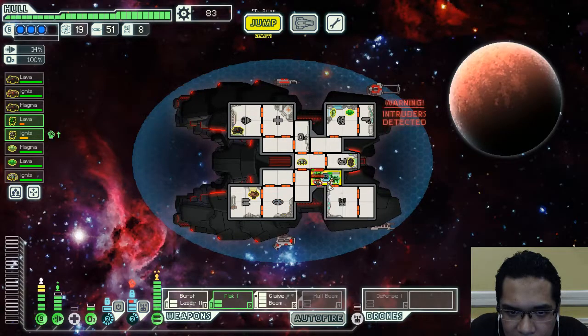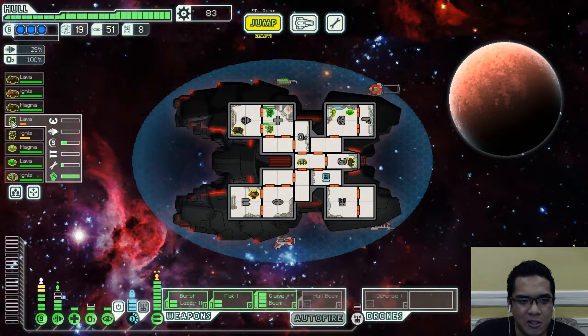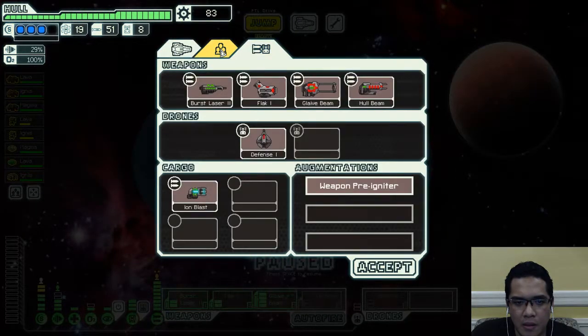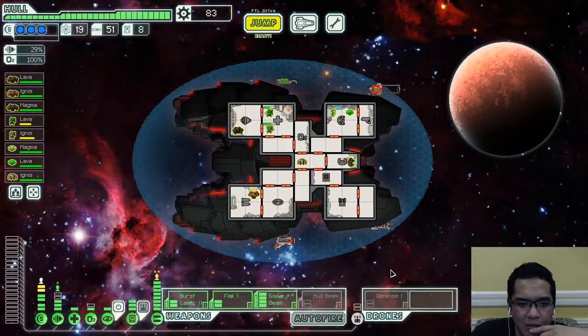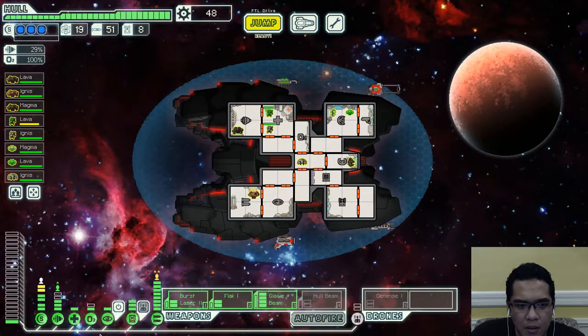I am winning this. You are not going to one-hit my Mantis like previous iterations weirdly managed to do. Let's get some reactor power first — really want that optimal fortified setup.